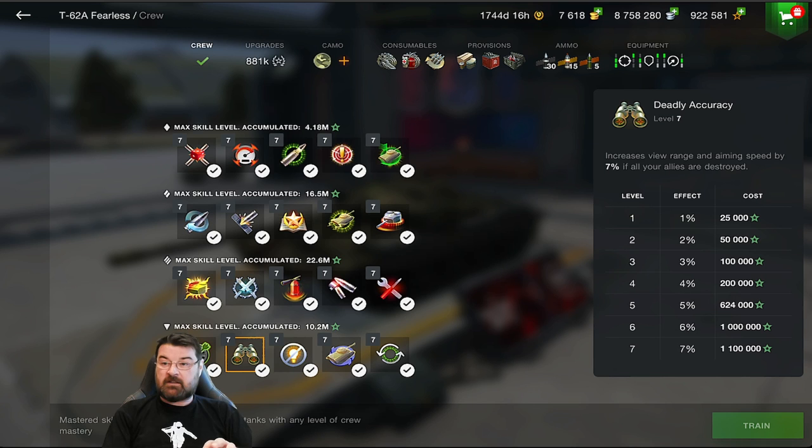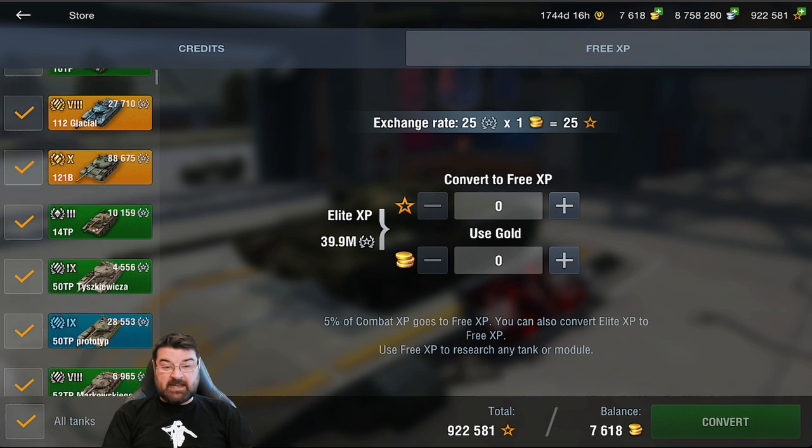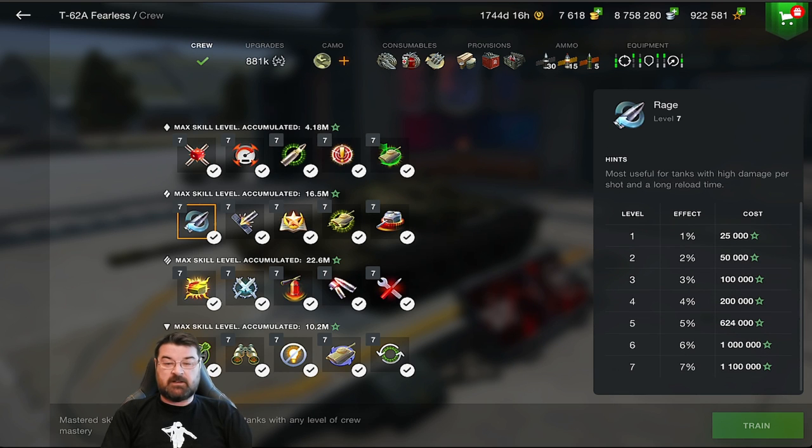Use your Elite XP wisely. It tells you how much you've got next to each skill category. If you jump to the overview, you can see all your tanks' XP — I've got 39.9 million Elite XP in total. Go into the crew section, see how much Elite XP you have, and if you've got enough, unlock these crew skills because they genuinely give you an advantage on the battlefield.